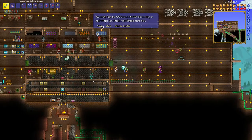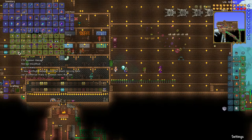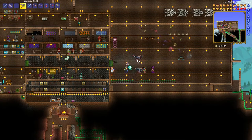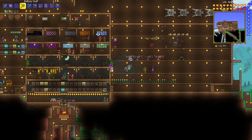To get ballistas you have to buy the ballista rod, cane, or staff depending on how many metals you have and which difficulty you have unlocked. The best ballista is the ballista staff and it makes a tower like here, a ballista tower. That's how you get a ballista tower.